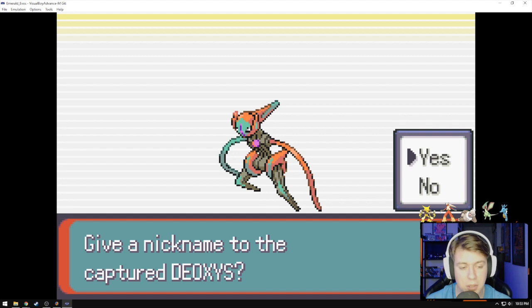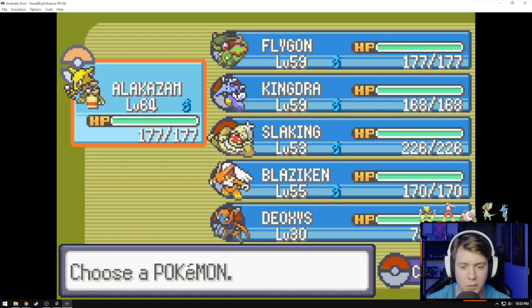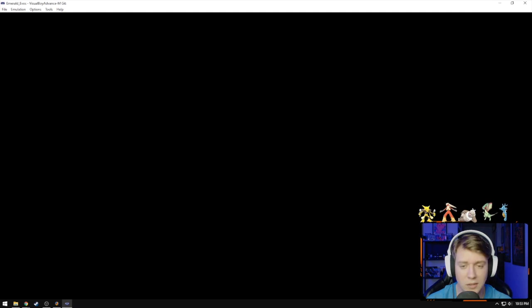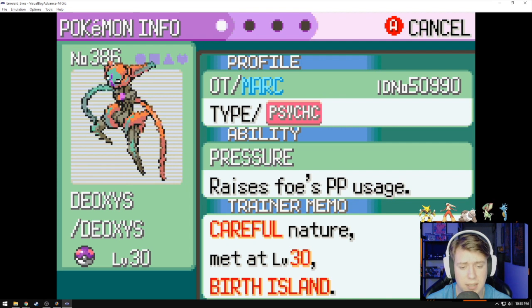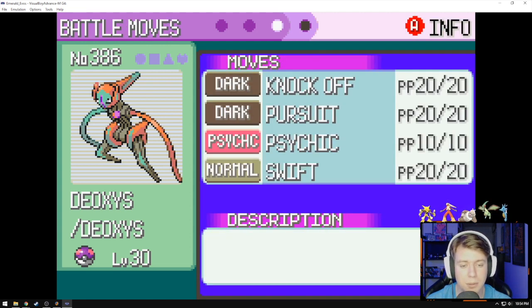You're prompted to give a nickname to the captured Deoxys — I said no. Deoxys is now in my party, so let's take a look at what he's got. Level 30, 73 HP. Going to Summary: Psychic type, careful nature, level 30, ability Pressure — raises the foe's PP usage. Moves: Knock Off, Pursuit, Psychic, and Swift. There you go — that's how you get Deoxys and those are the movesets he comes with.